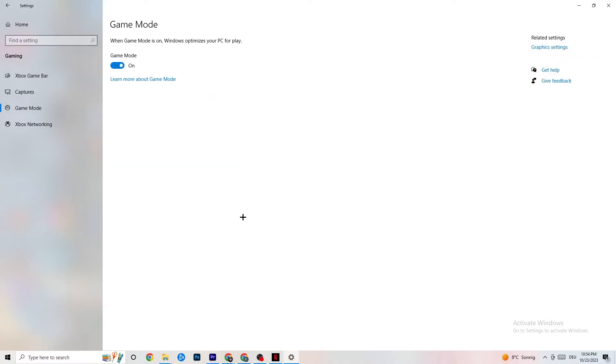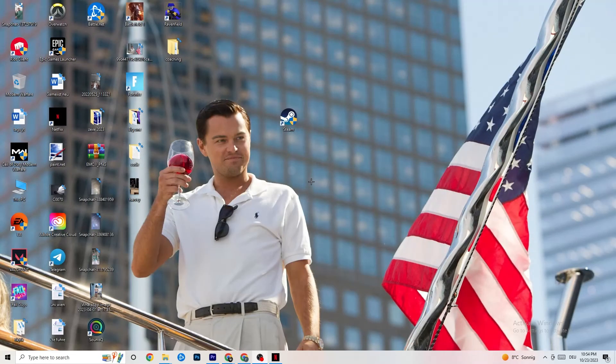Click on Game Mode. This one is tricky — I can't generalize whether it should be on or off, as it's different for every PC. Just try it both ways and see which gives you better performance. Once you're done, close Settings.